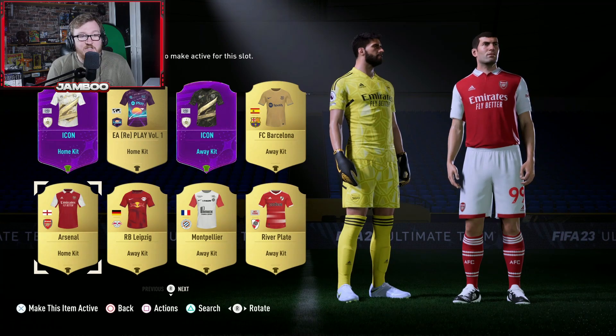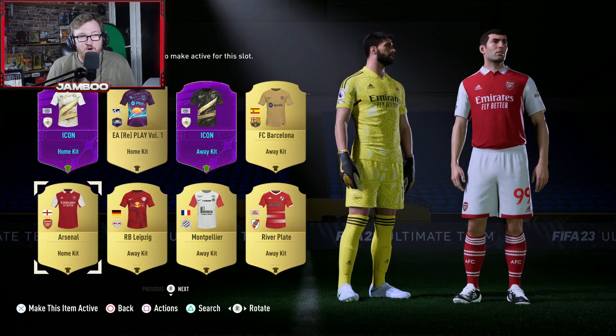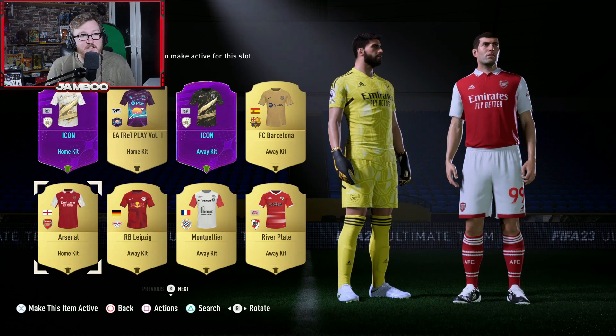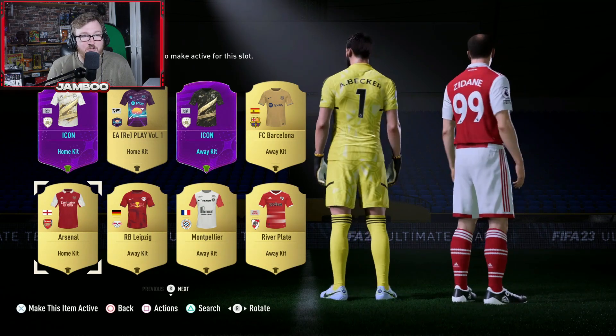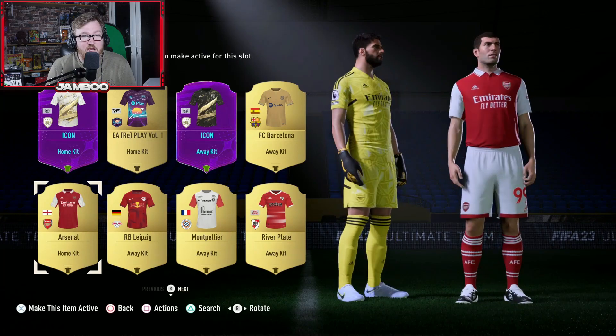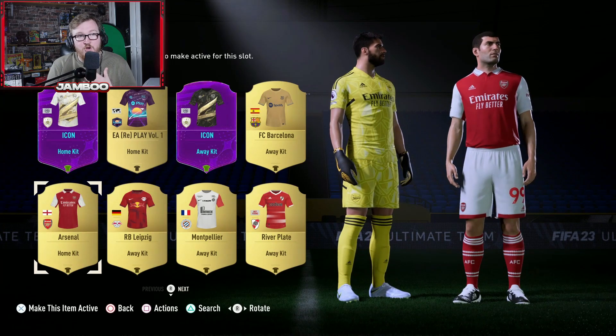I think this Arsenal one actually just looks really smart. The red and white just goes well together. Arsenal tend to release pretty decent kits. I really like the patterns on the keeper kit as well. Pretty simple and standard, but you can't really go wrong with it. I also like how they do the collar on their kit.